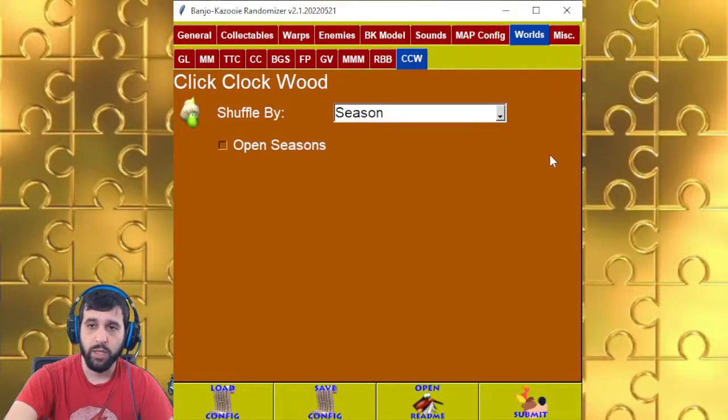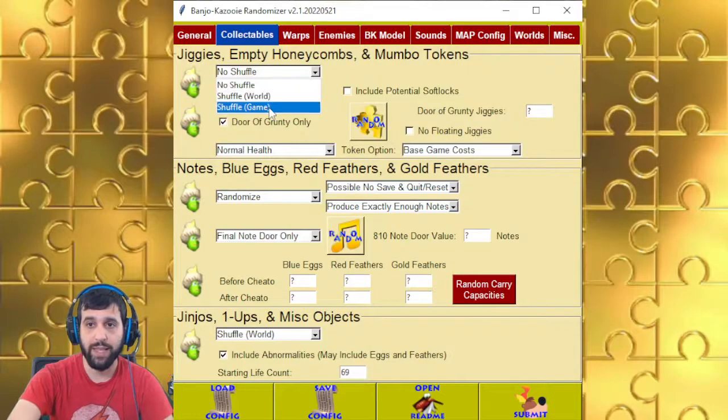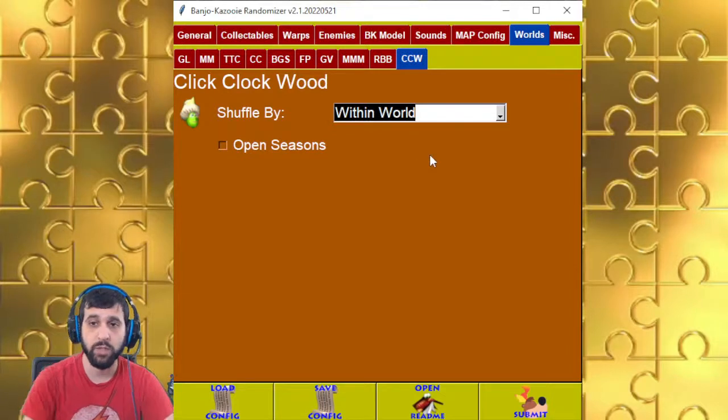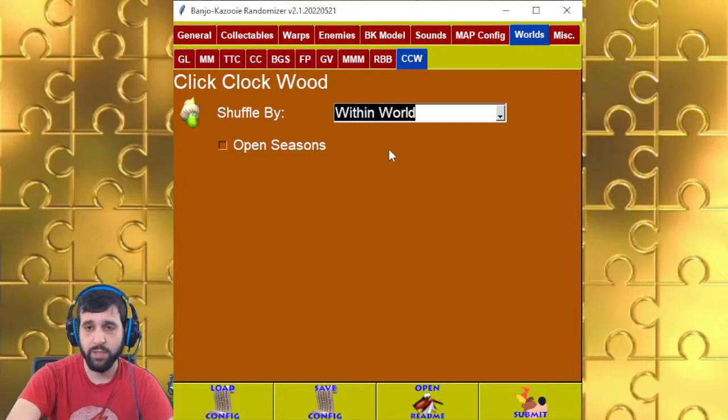For Click Clock Wood, if you say shuffle by season and have it shuffle within the world, it will have the same note counts in each season — for example, 16 in Spring, 16 in Summer, 48 in Fall, 16 in Winter, and 4 in the Lobby. But if you make the collectibles shuffle by game, or shuffle within world, it'll all get mixed up between all the seasons.